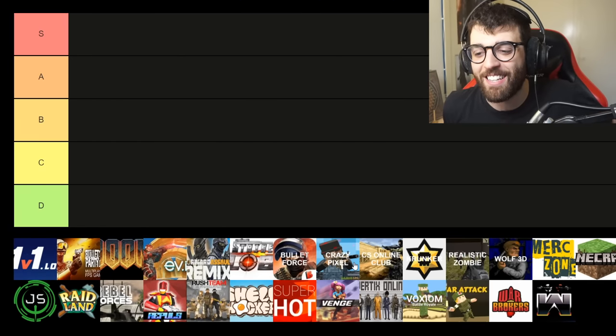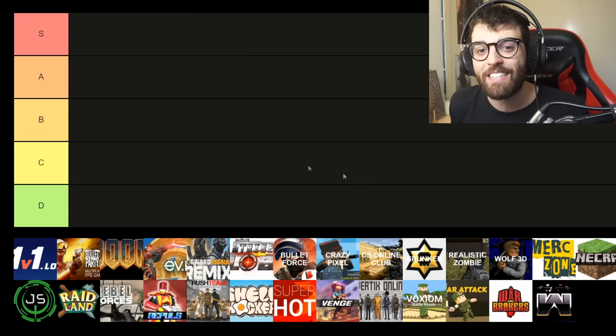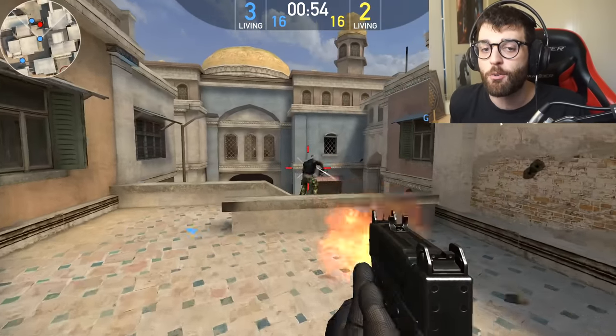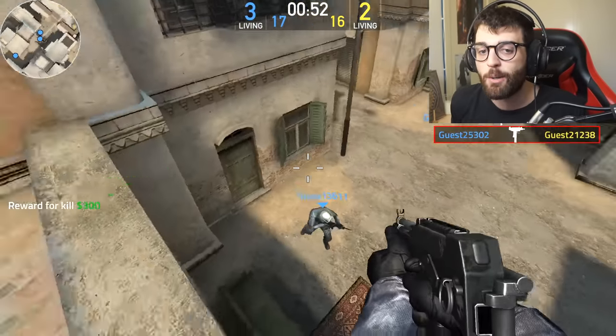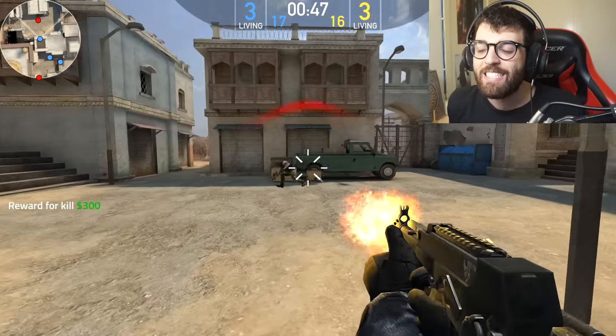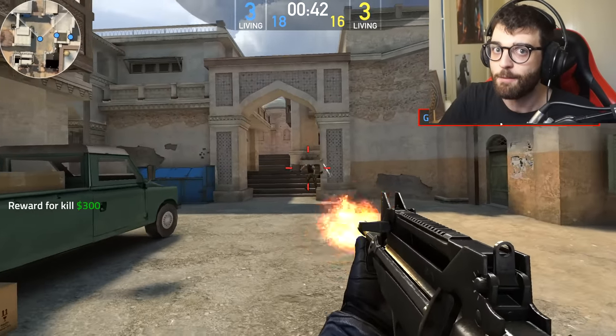Let's get straight into the tier list. We've got 29 games right here, and this is going to be really interesting. We've got S tier, which means the best of the best — the cream of the crop of the browser FPS genre. B tier is pretty average, and D means not so good. Generally, my expectations for browser games aren't as high as other FPS games, but I still hold S and A tier to quite a high standard.